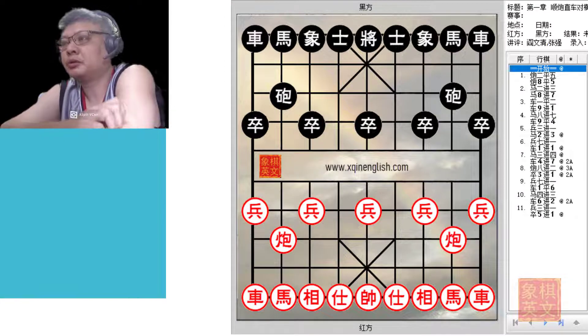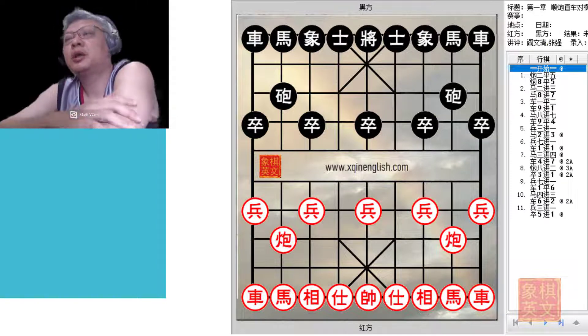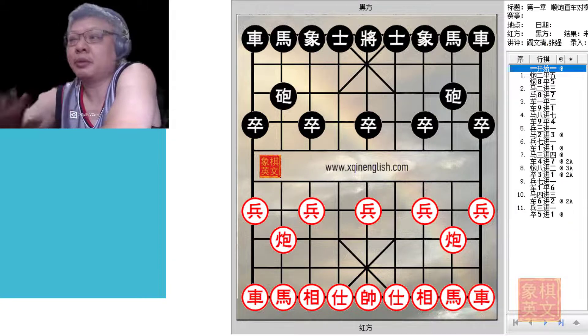Hi guys and welcome to this week's video tutorial. This will be the third board introducing the Sim Direction Cannon's Foul Chariot vs Frank Chariot opening system. Today we will mark the start of a new very important variation in this opening system. Red will play the double headed snake pawns and Black will counter with the double ranked chariots variation, which is considered to be one of the best, if not the best, counter against Red's double headed snake pawns.